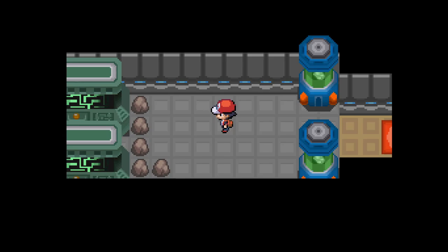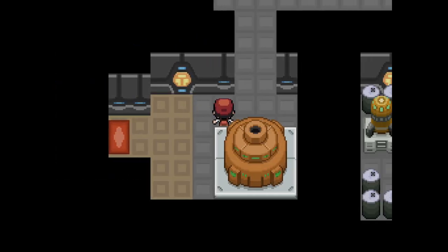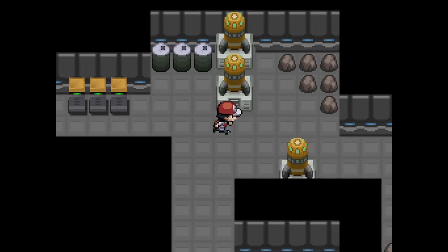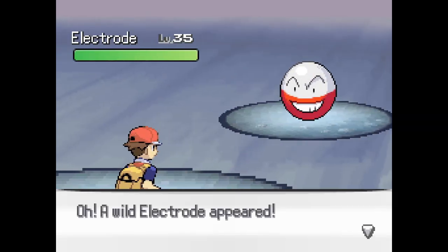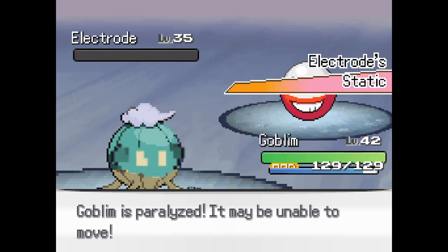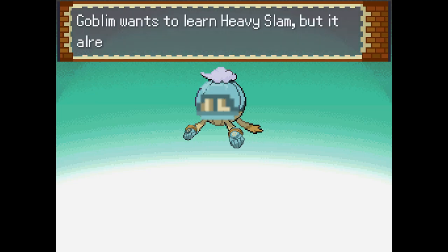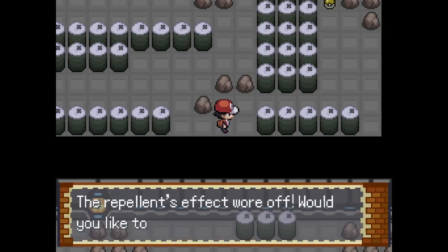Alright, we captured our Zapdos. Put another Repel on please. Let's sweep through this place real quick - fast forward mode - and we're gonna go back and get some items we missed. Hope you don't mind fast forwarding through this. Max Elixir - lovely. An Electrode. Stomping Ground - there we go. Stomping Ground again, get mad - yeah goblin, you're mad. Nice. It's evolving, it's losing its weird claw hands. It doesn't look bad but it got gloves it looks like. Heavy Slam - no, we're good.